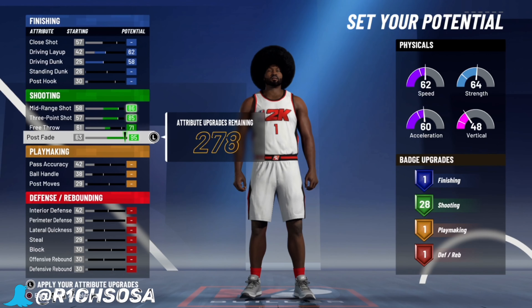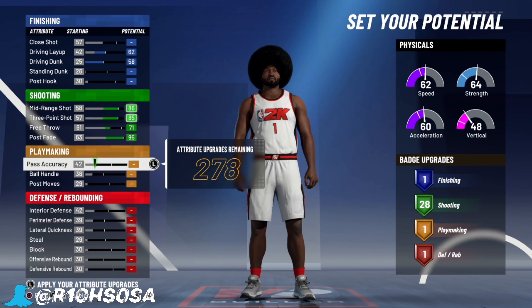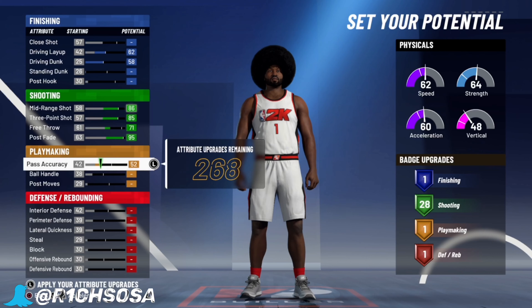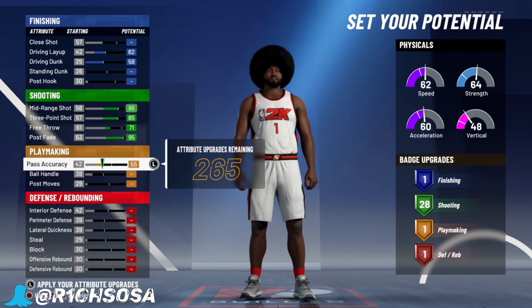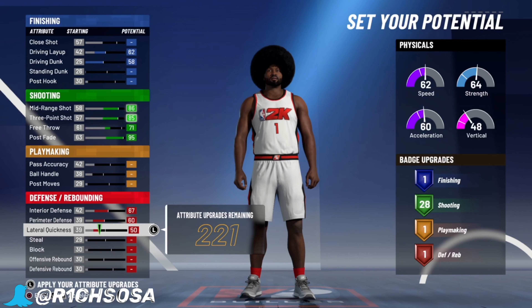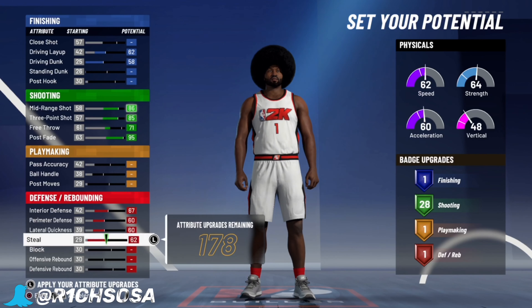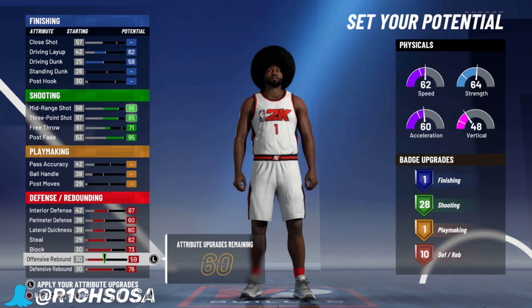For your stats breakdown, go ahead and put your driving layup at 62 and driving dunk at 58 — that's all we're gonna do in that category. For shooting, of course you're gonna want to max out your mid-range and three-point, put your free throw at 71, and to get post scoring takeover — I'm giving y'all keys — put your post fade at 95, and that's gonna give you 28 shooting badges.